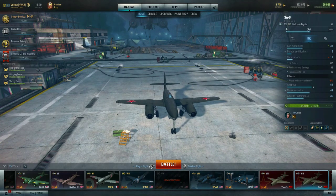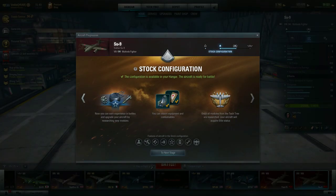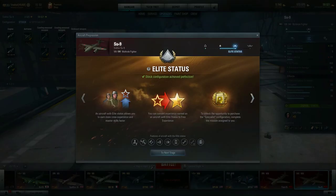Let's start with eliting versus specializing an airframe. When you have your airframe up, you can see in the top right-hand corner where your status is progressing from stock configuration up to elite status. Clicking on this bar will pull it up. When you get the airframe you'll be in stock configuration, and until you've gone through your upgrade tree and unlocked all of the modules spending all the experience, you won't reach elite status.